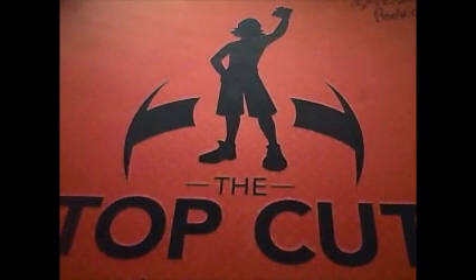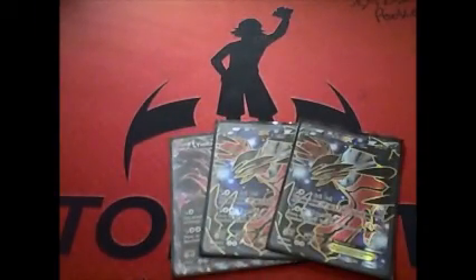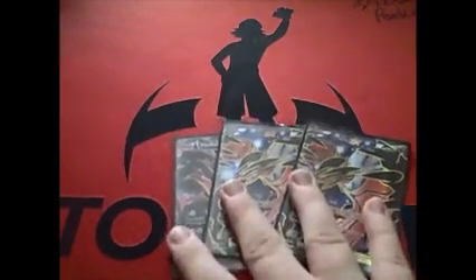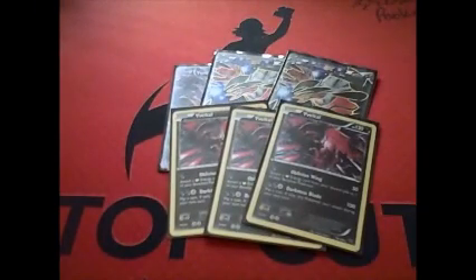We're starting off with three Yveltal EX — this is basically your main attacker of the deck and your tank. Evil Ball and Y Cyclone, you guys know what those cards do, they've been around for a long time and are really powerful. Then I play three Baby Yveltal, and this is in here for the Oblivion Wing attack. Basically you can just charge up your Yveltal, and it's really good against Donphan because it does have fighting resistance and it's not an EX. And of course Darkness Blade will get past some of the pesky Safeguard Pokémon.